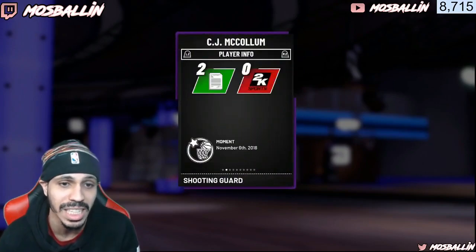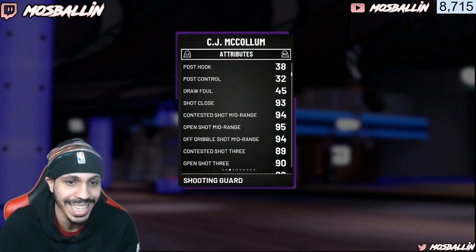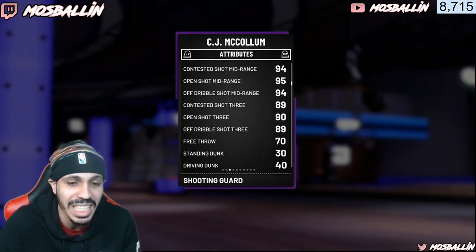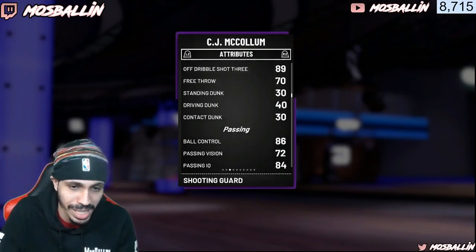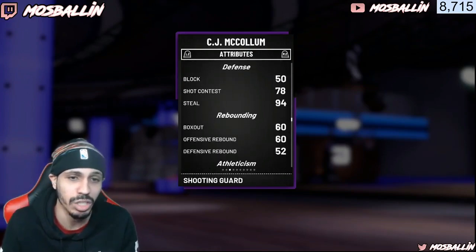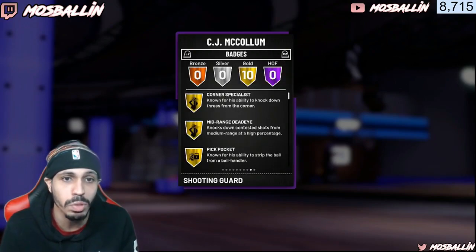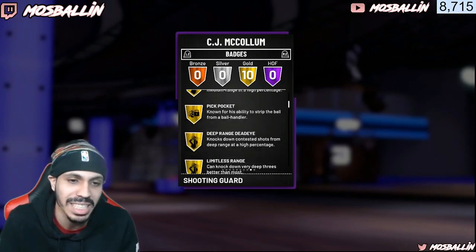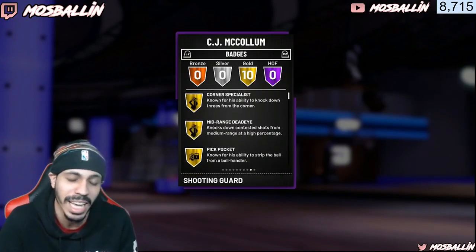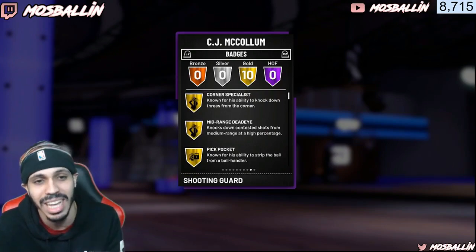The 90 overall CJ McCollum goes for about 5K — not the 92, I'm showing you the 90 because he has way better shooting stats. His midrange is 94, open shot 3 is 90, and this card shoots way better than the 92, which has like an 80 open shot 3. His speed is still an 87 and he comes with 10 badges. If you get 10 badges for free on a card that's 5K, you cannot beat that. Badges are so important — a card with badges is 10 times better than a card without.